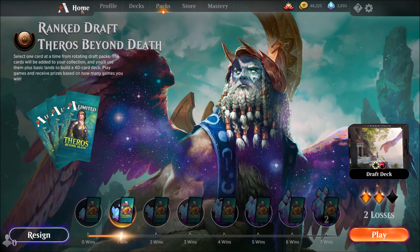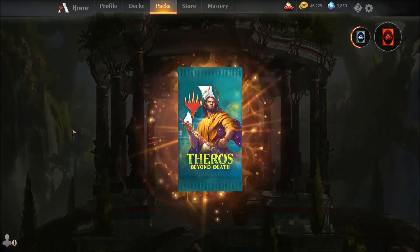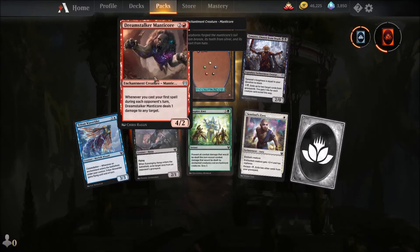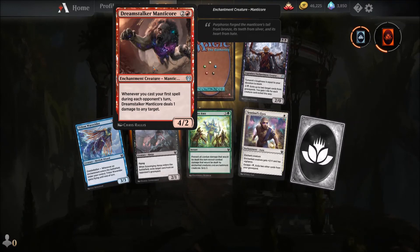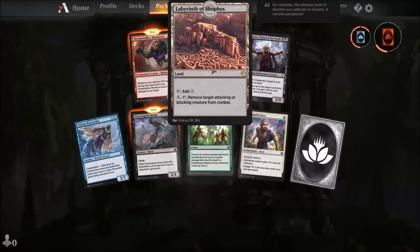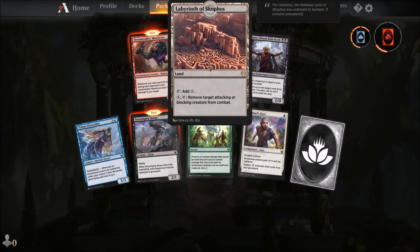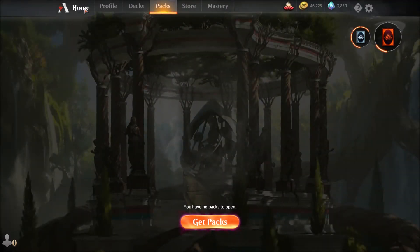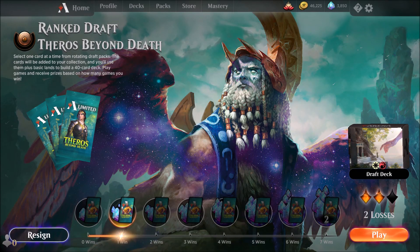I tried my Ashiok deck a few times and got a pack, so let's open this one before we end the video. Whenever you cast your first spell during each opponent's turn, it deals one damage to any target — that's interesting. Labyrinth of Skull Force — remove target attacking or blocking creature from combat — also interesting. Okay guys, so we had a pretty bad start in this draft, but that's it for today. I'll be back with the continuation of this draft. See you in the next video, bye!